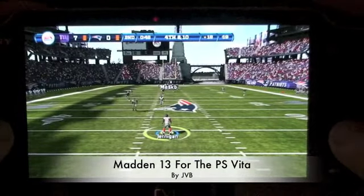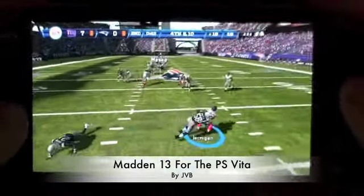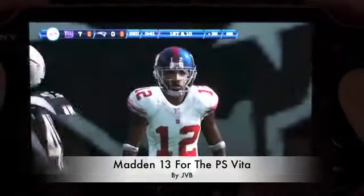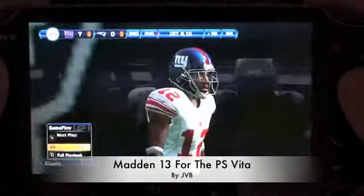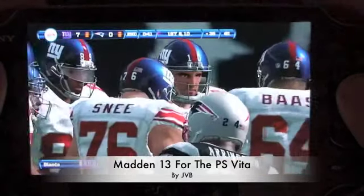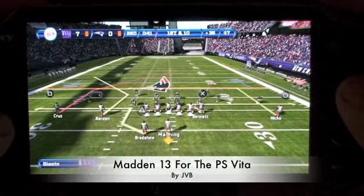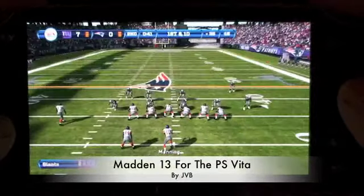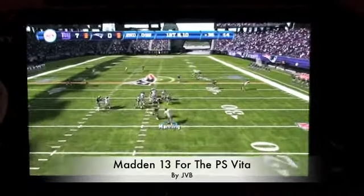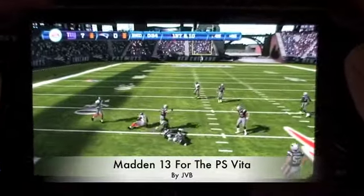Just like Madden 12, punt returning and kick returning is hit and miss — the blockers really don't do a good job. You can see right there that the returner had nowhere to run. And just like the home console versions, if you hold down the right shoulder button you can see your receiver routes. Here Nicks catches a nice pass over the middle.